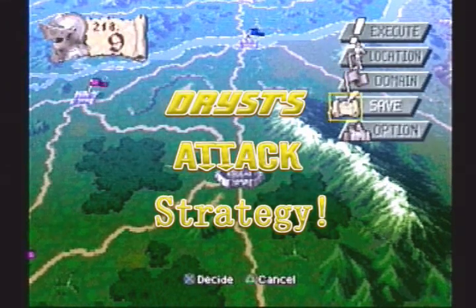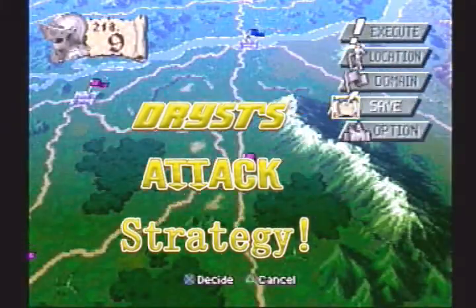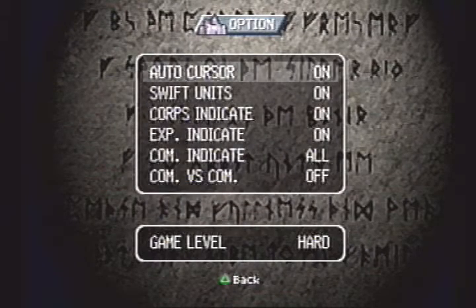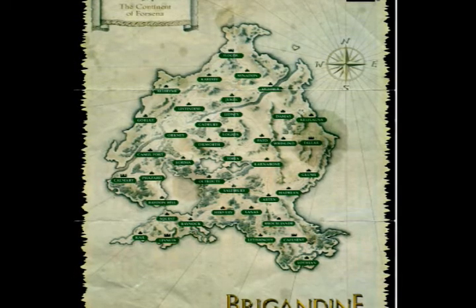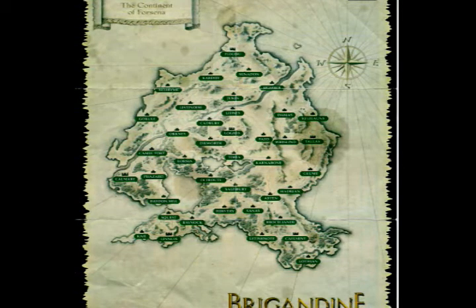Hello, Brigandine fans. This is Double77 Trigger here, and I'm going to be showing you Drist's strategy breakdown for attacking Kai. I've already gone through the strategy breakdown with attacking Leoness, and it's not too difficult. You just basically go into Hadrian, hold down a few guys on Zanast and Aston, and you go up that way. But here I'm going to be showing you how to attack Kai.